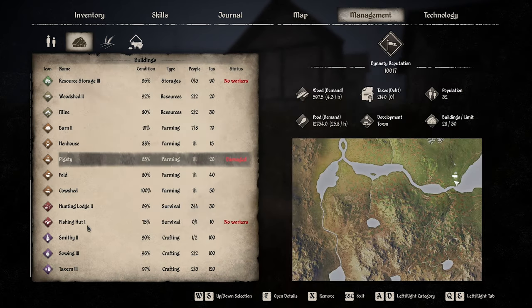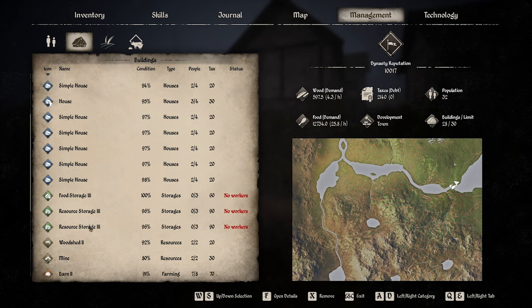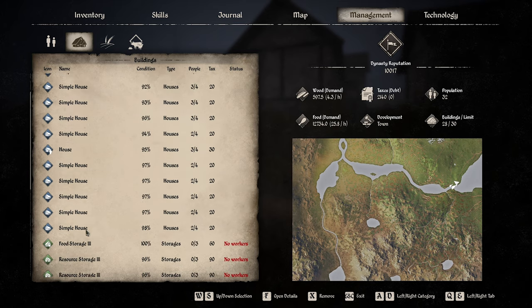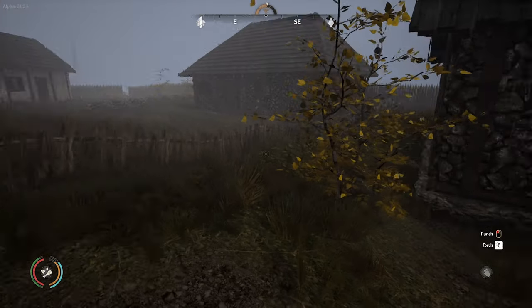Pigsty says it's damaged. Fishing hut will be damaged eventually. But everything else seems to be pretty good — like all our new houses and stuff are still 98, 97%. So there's not too many issues with that.